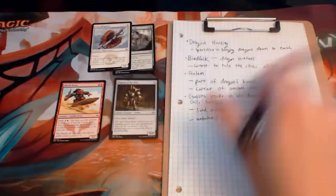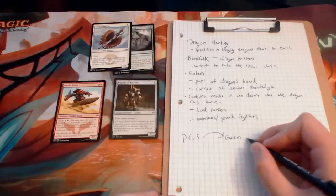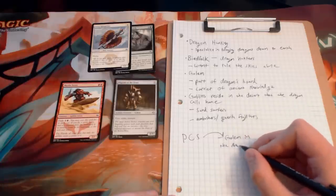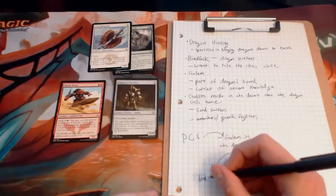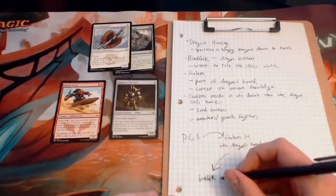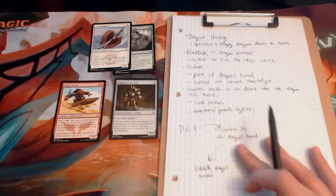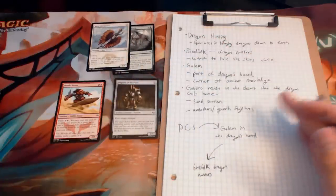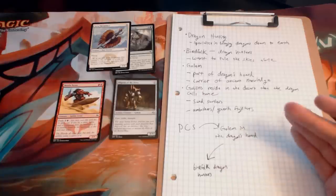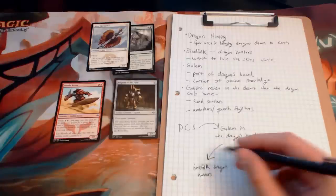Here's the layout of the session: the PCs learn about the golem in the dragon's horde and get in touch with these bird folk dragon hunters to help them track down the dragon, access its horde, and retrieve the golem. Maybe they convince the bird folk to draw the dragon away from its horde long enough to access it, or the bird folk help them find the horde or even help kill the dragon. It really depends on what level your players are at and how big a dragon you want to throw in there.